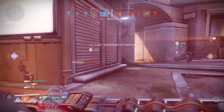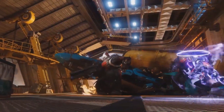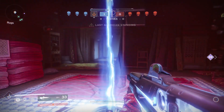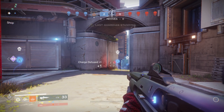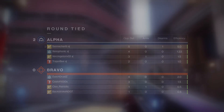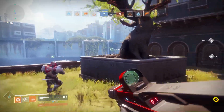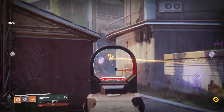Besides throwing it, the shield bash is something everyone is really liking. We're guessing you'll use RT to activate it, and it looks like it has an unlimited number of uses — it can be used constantly until your super runs out, though it does take a little bit of your energy. The main attack is meleeing with the shield, which should be RB on Xbox or R1 on PS4. Apologies if I get the PS4 buttons wrong — I was looking at my controller while writing this out.